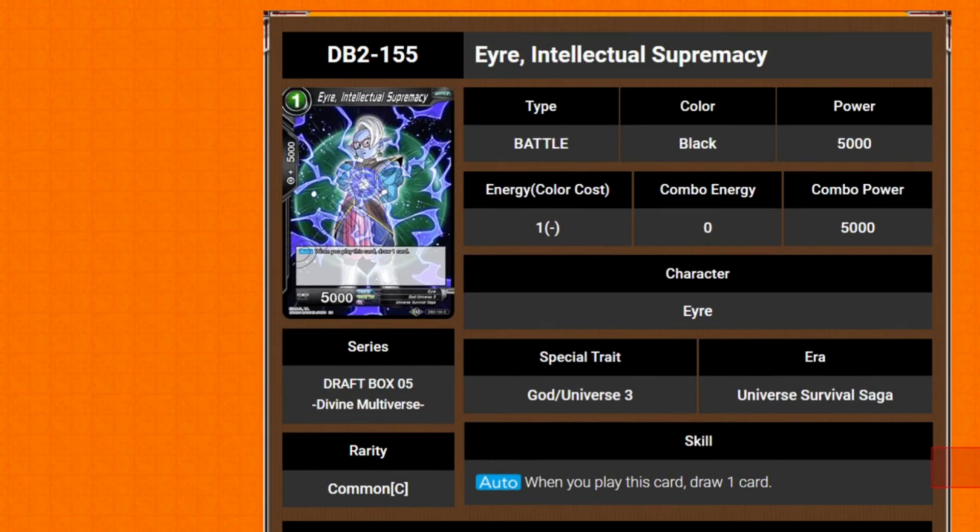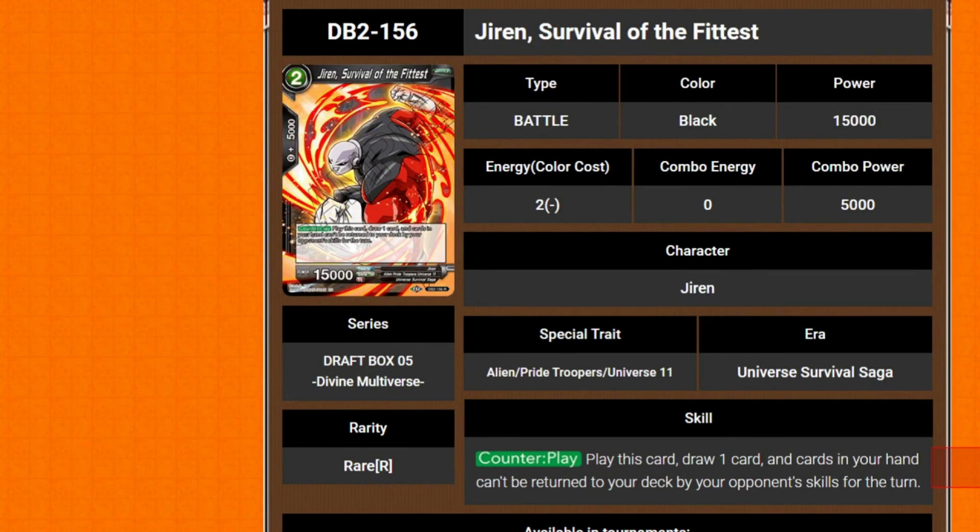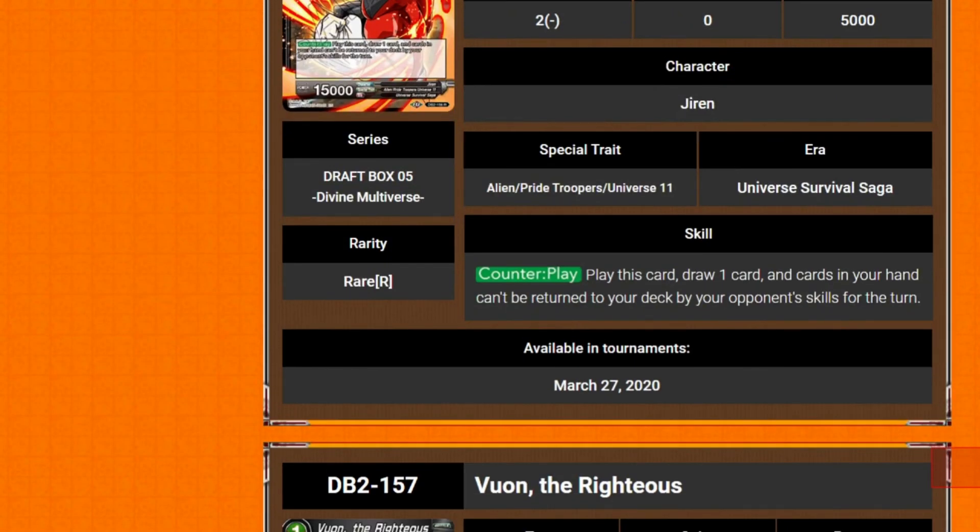We've got Irie, Intellectual Supremacy — 1 drop 5k. When you play it, draw a card. Now we're on to Jiren, punching things. Jiren, Survival of the Fittest — 2 cost 15k, counter play. Play this card, draw 1 card.